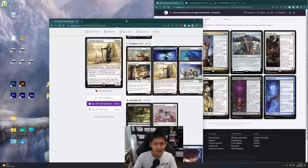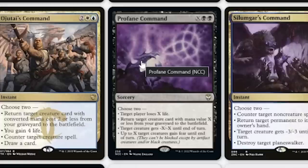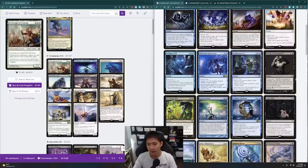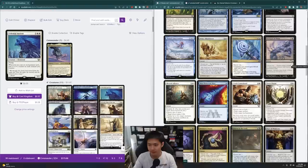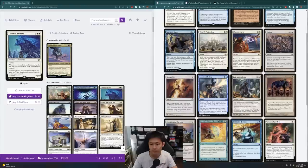I feel like I just want a modal card. Something like Cryptic Command — things that give me more options. Austere Command might be pretty good. Profane Command is interesting — I can give my creatures Fear, remove a creature, or return a creature from my graveyard. I think I'm going to put in Profane Command. I could also play Teferi's Protection, which I really like in here because it protects all my enchantments as well.